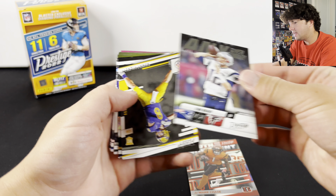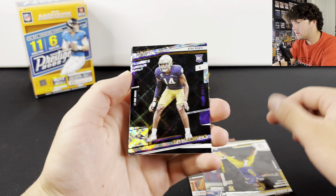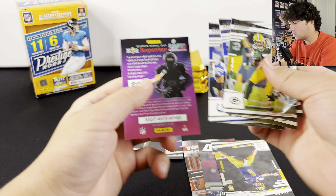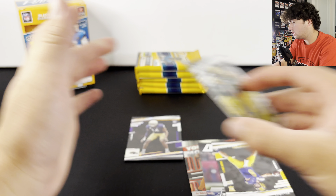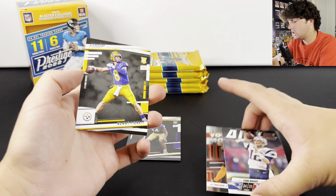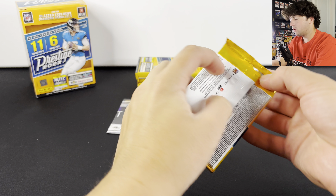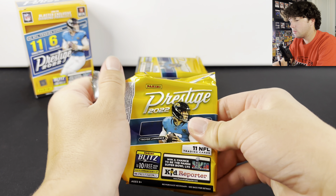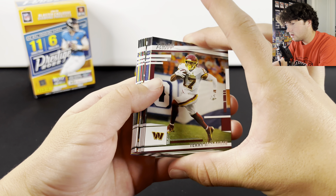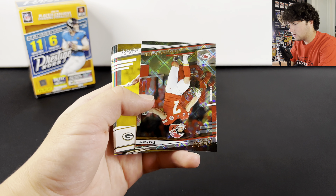We got a Kyle Hamilton — that is the diamond parallel, that's pretty cool, and a decent player. So that's going to be our rookie in that pack. We actually did get another rookie, it's going to be Kenny Pickett, which — you know, not the guy that we're looking for anymore in that class. But off to a decent start with that Kyle Hamilton. Hopefully if we do hit a numbered card we can hit something pretty decent.